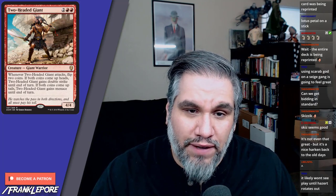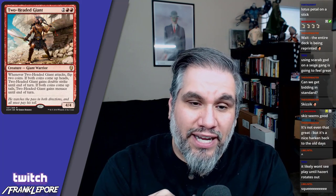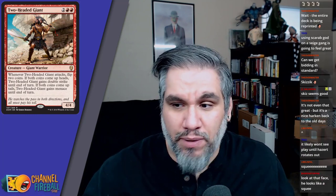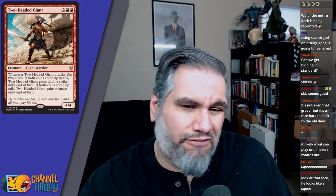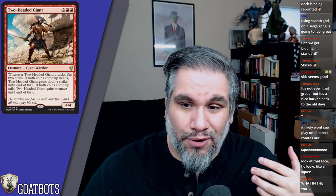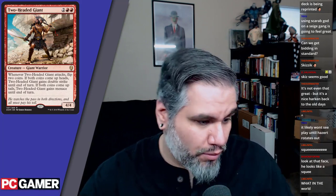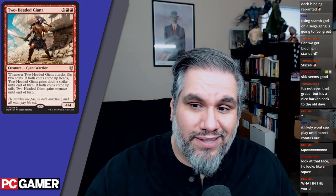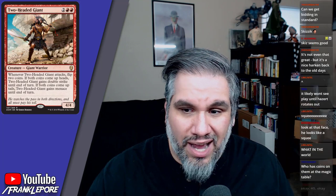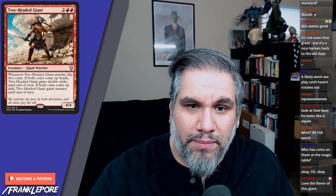Two-Headed Giant — four mana for a four-four. Whenever Two-Headed Giant attacks, flip two coins. If both come up heads, it gains double strike; if both come up tails, it gains menace. The only bad outcome is heads and tails. The card seems fine — you'll always play this in limited. I don't know if standard is in a place for four-fours for four with uncontrollable abilities. If you want menace you want menace, if you want double strike you want double strike — you can't choose.